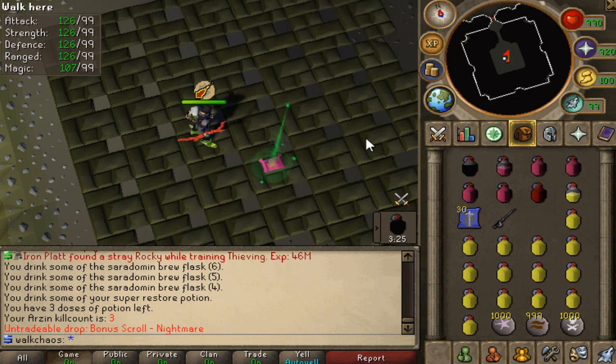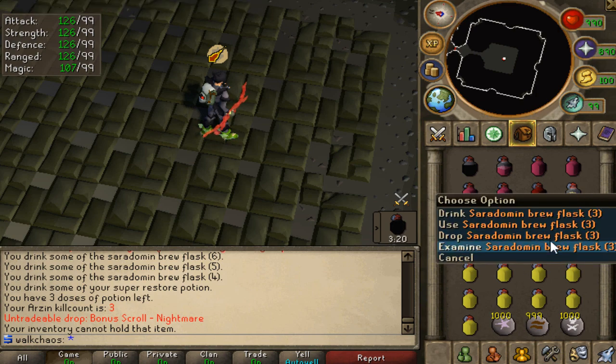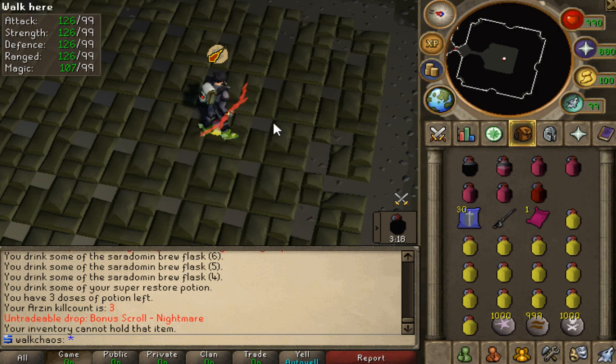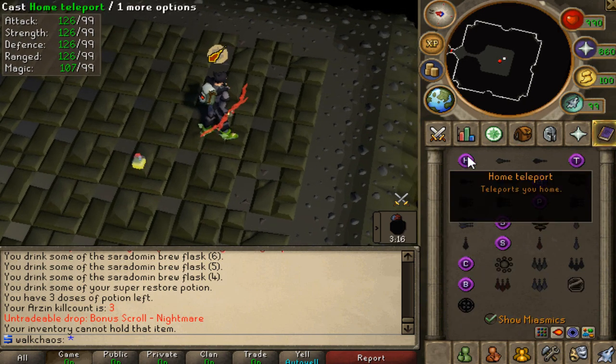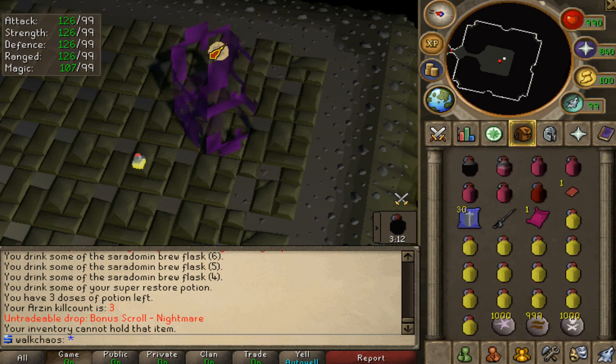Arzin is dead. Bonus crawl nightmare — I'll take that one. And also of course the beautiful vote tokens, which we have to collect anyway. We need to spend like 100 in total for an elite achievement. So that's actually very cool as well.